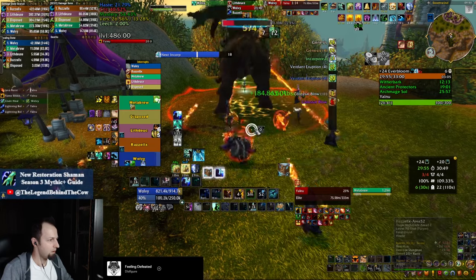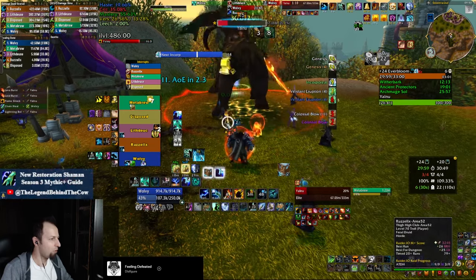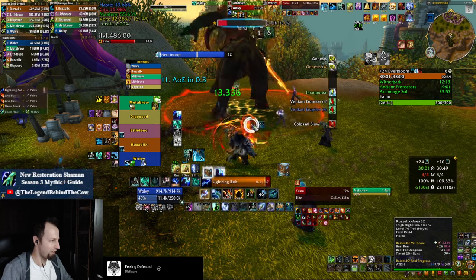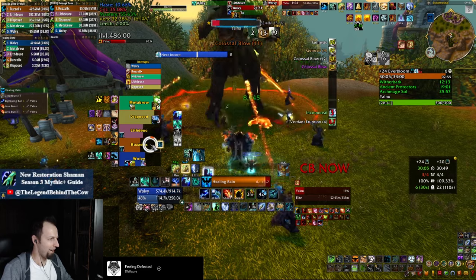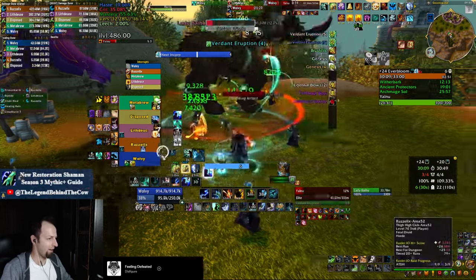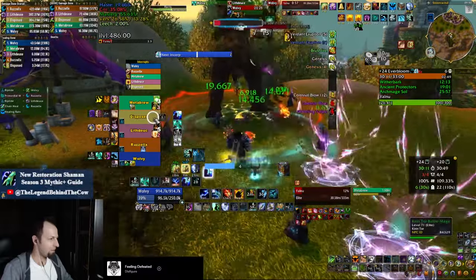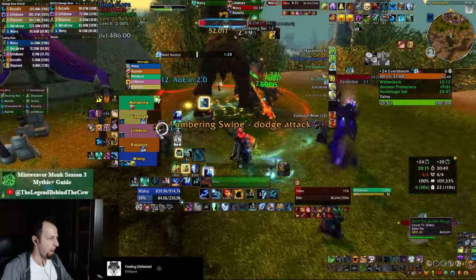The last tip I'll give you is keep your Earth Shield on yourself at all times — it's 6% damage mitigation — and if you have a squishy target in your party you can put the other Earth Shield on them, as your tank is probably going to be fine most of the time. Don't forget to use your Cloudburst, Primordial Wave, and Tidebringer charges quite aggressively. You can find the weak auras I mentioned earlier in the description of this video.